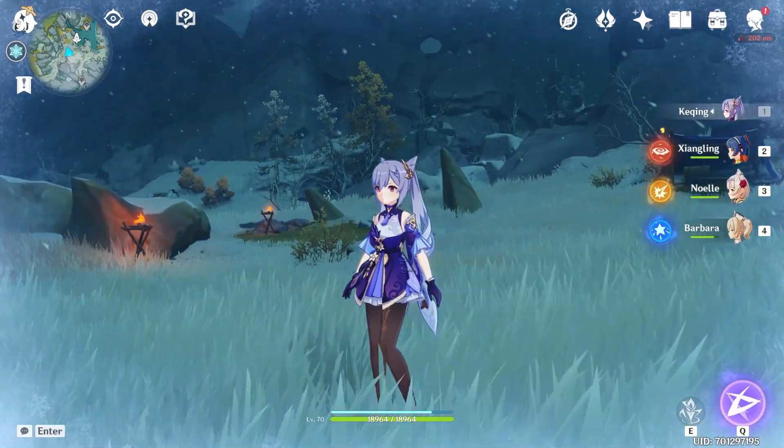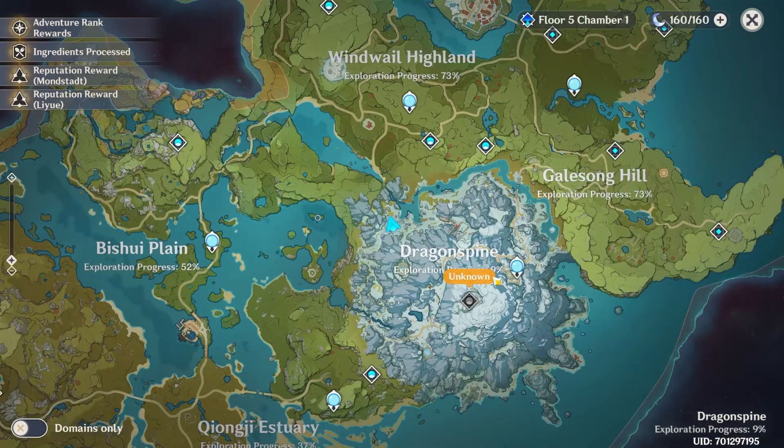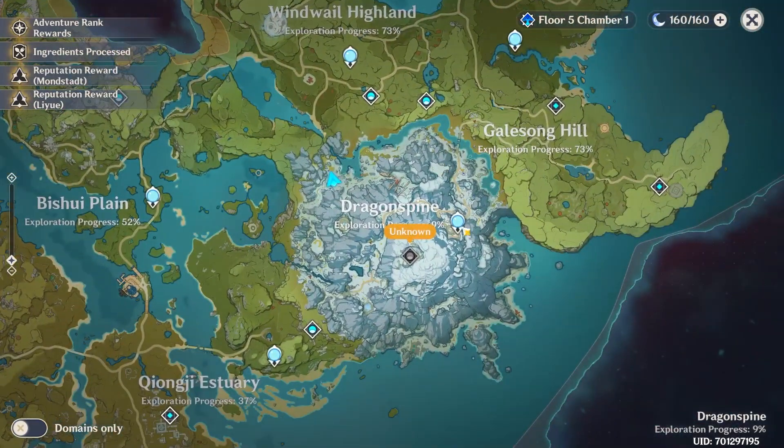So you've noticed it's freezing, it's cold, it's so cold in this new zone — Dragon Spine on the map — a new place that we have unlocked because of the new update 1.2 for Genshin Impact.